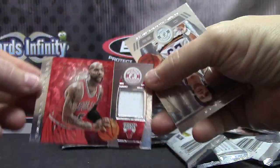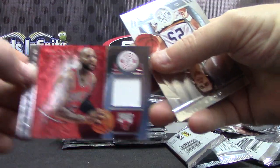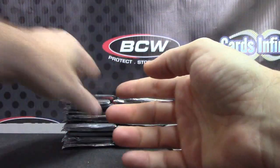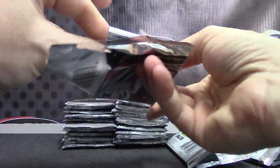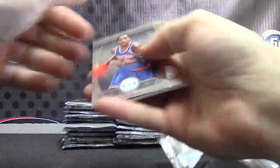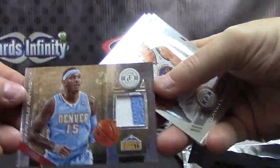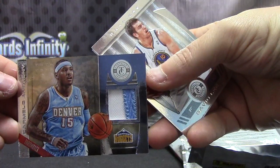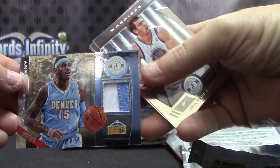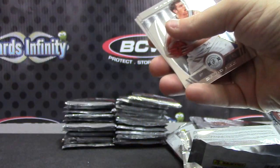For the Bulls — numbered to 49, Carlos Boozer jersey. And base. This one does feel fatter — we might have our second patch. Yep, we do. It is — oh, it's the Nuggets though. Throwback. Carmelo Anthony, Denver Nuggets patch — not the Knicks. That one is numbered one of 25. Where's the Nuggets? Andrew gets that one.